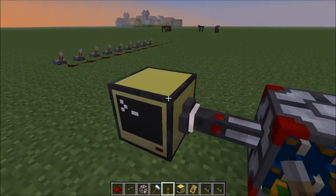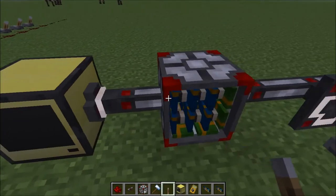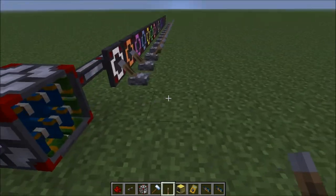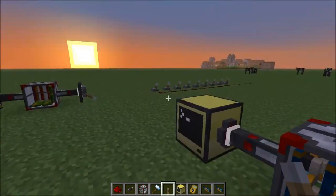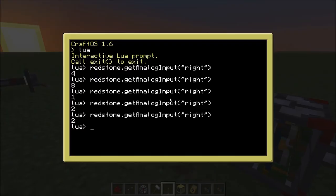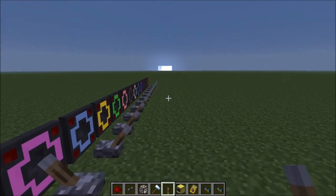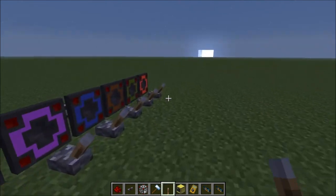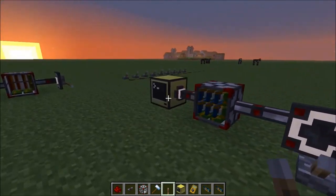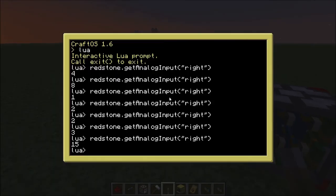Let's demonstrate that. If we put value one on we get one. Put two on, get two. Doesn't matter what we do with this — if we turn this back off we're still getting two. Three. Put on value 15 at the end here and get value 15.